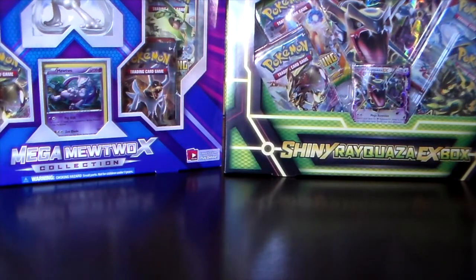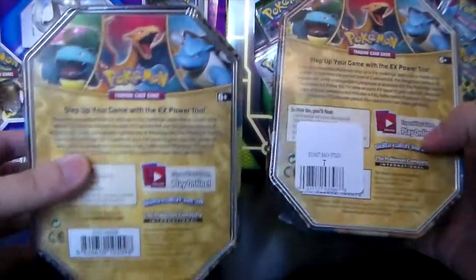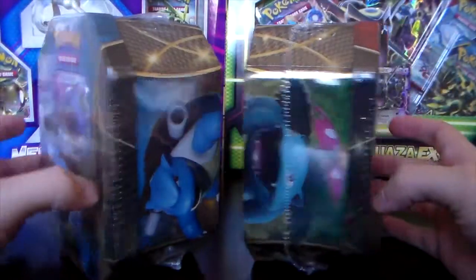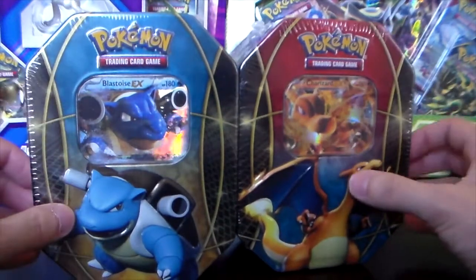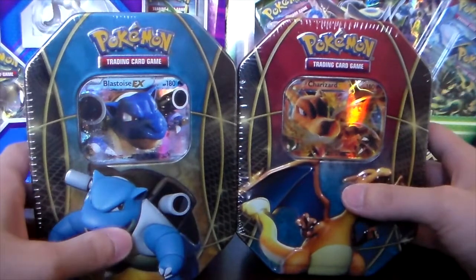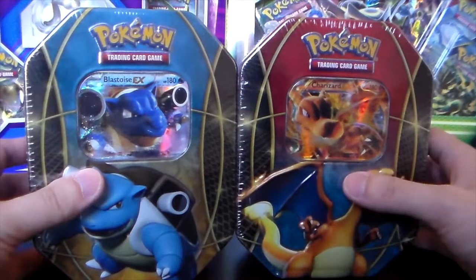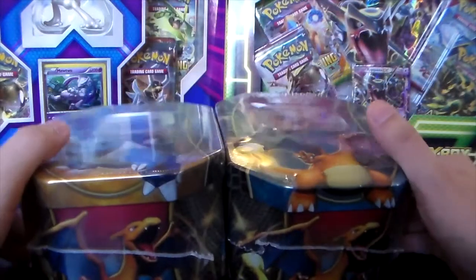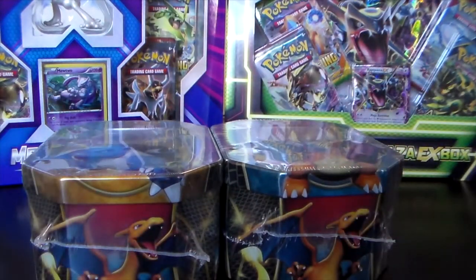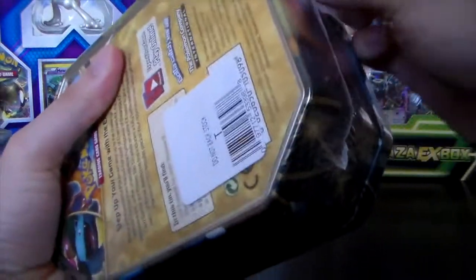Hey guys, I'm ThatOneVenusaur back with another video. I found these two tins at a nearby Target — one of them has the Do Not Backstock sticker. I'm hoping these are the old versions of these tins. I heard the Blastoise, Charizard, and Venusaur tins are newer versions containing Evolutions and Steam Siege, but I'm hoping these are older versions that possibly contain Flashfire, because I'm on a hunt for old Flashfire packs. Let's crack these open and see.